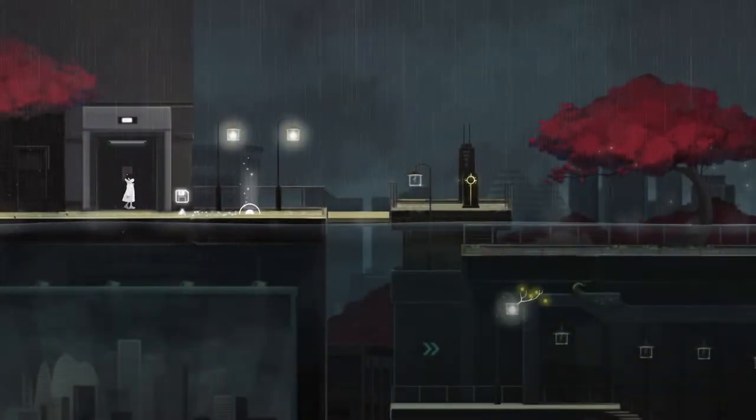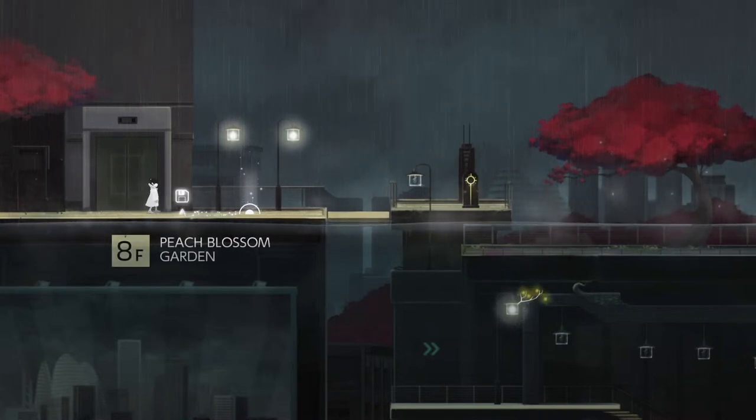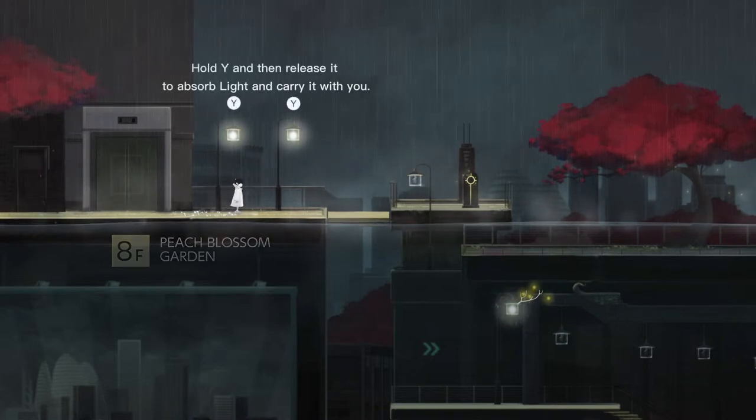So we start off at level 8 — looks like an elevator. I literally have no clue what the game is or what to expect. Oh, so it says Peach Blossom Garden, Floor 8. Nice, cute name. Save point — really like that too.